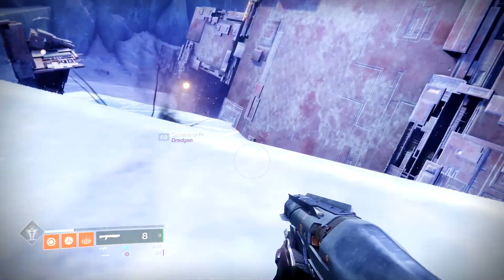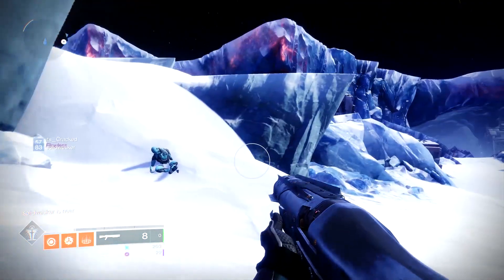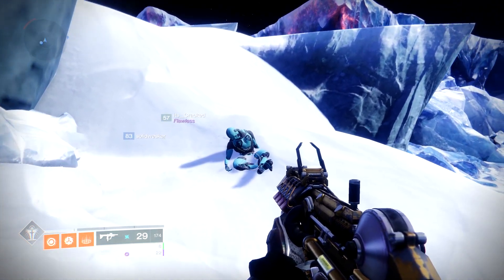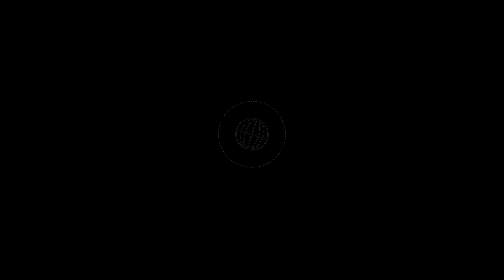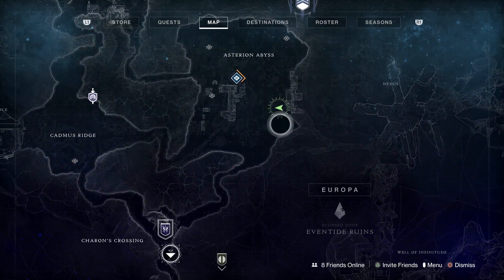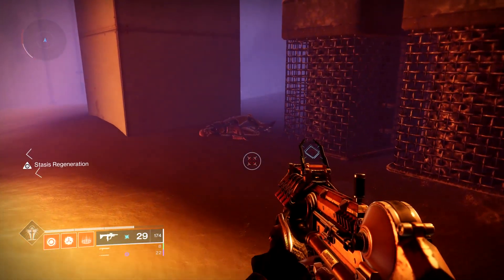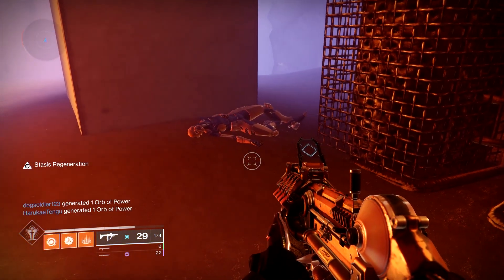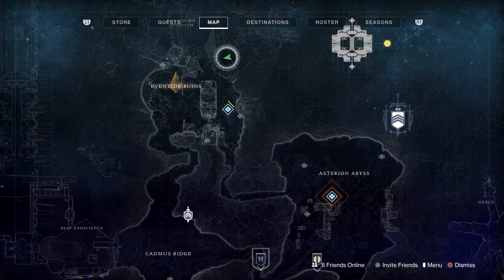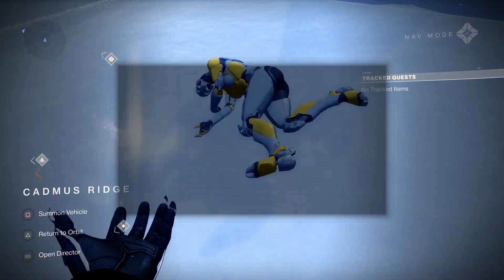The very first thing he's going to ask you to do is go find three Exos on Europa, and they are scattered throughout the map. The location of the first Exo is right over here in the Asterion Abyss. The second Exo is up here in the Eventide Ruins, and the third Exo location is down here in the Cadmus Ridge.